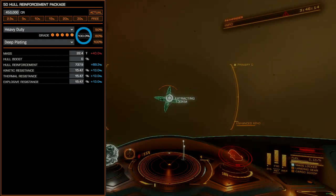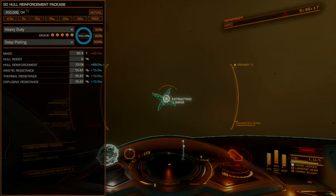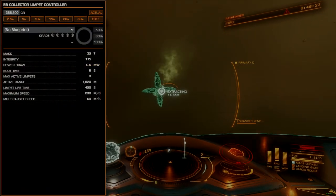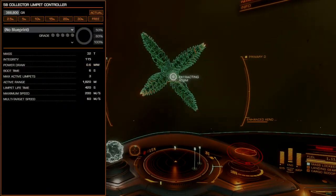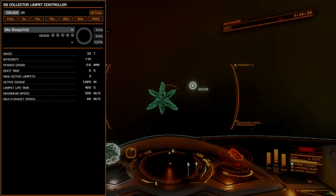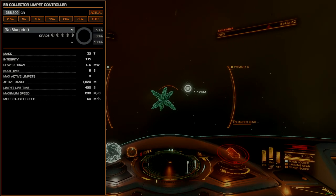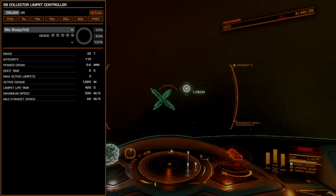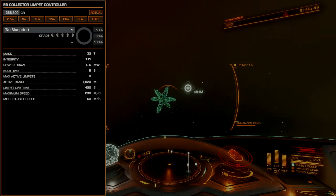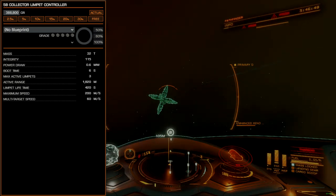This can also be swapped for a meta-alloy reinforcement package, but will result in less overall hull integrity. A 5B collector limpet controller allows for the greatest possible scavenging range, though at the cost of limpet lifespan. I recommend deploying limpets to directly targeted objects like caustic shards and corrosive mechanisms. This greatly increases limpet speed, allowing the limpet to take advantage of the controller's extra range, at the cost of destroying the limpet after each successful retrieval.